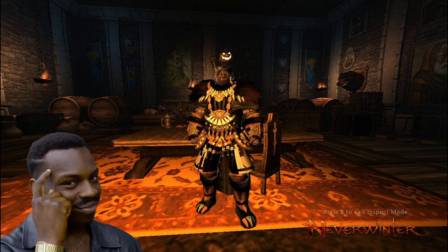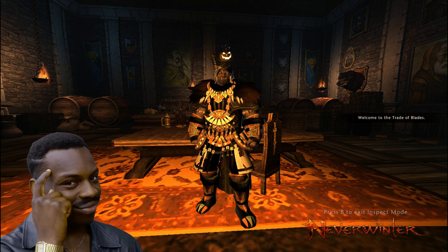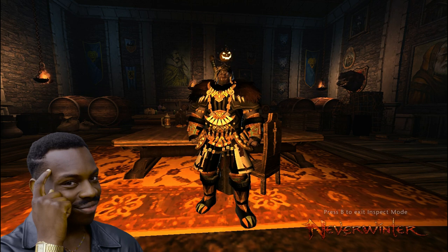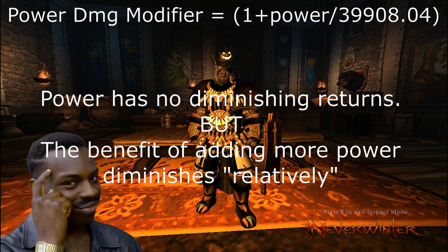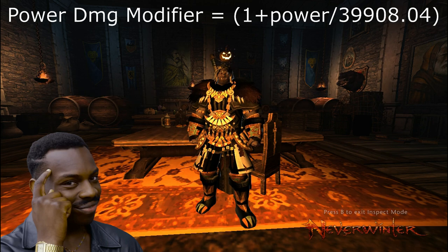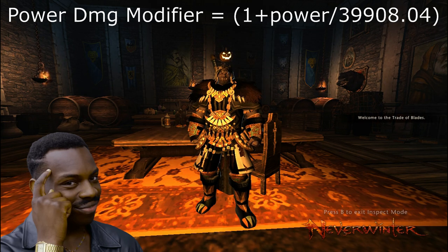Today I want to talk about power and how it fits into the damage formula. Power is something that gets talked about a lot, but not many people know how it actually contributes to your damage in terms of a damage modifier. To help explain, I'll put the formula up on the screen and use a Google calculator. I'll also talk about what people call relative increase. While power does not have diminishing returns, the benefit you get from power does diminish relatively. Instead of thinking in percentages, I'm going to use the equation to convert power into damage multipliers that the damage formula uses when calculating our damage.